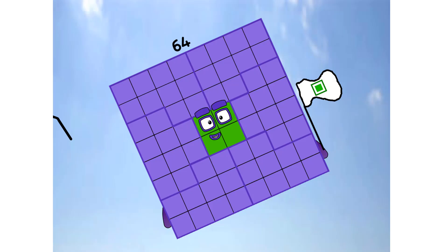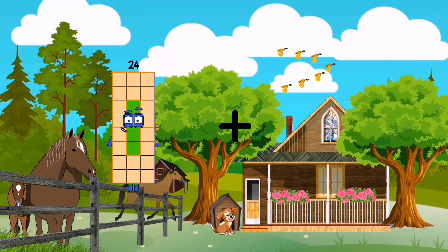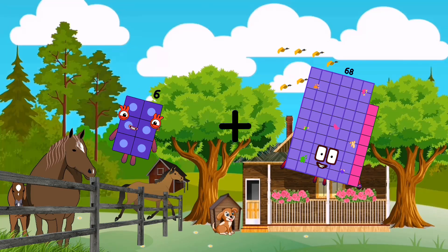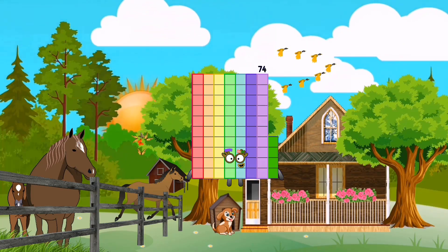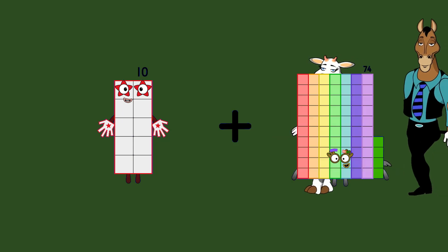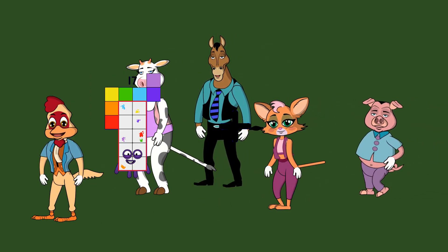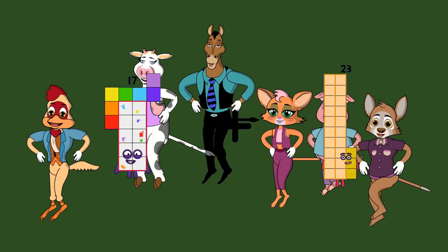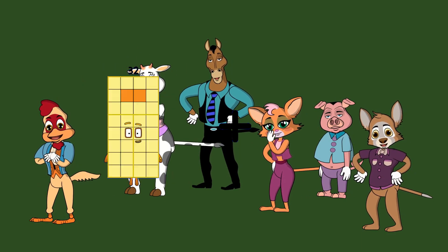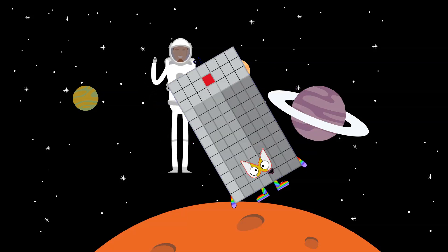Ah... ah... ah... achoo. Ah... achoo. Ah... achoo. Six plus sixty-eight equals seventy-four. Ten plus five equals fifteen. Seventeen plus eighteen equals thirty-five. Forty-eight plus forty-three equals ninety-one.